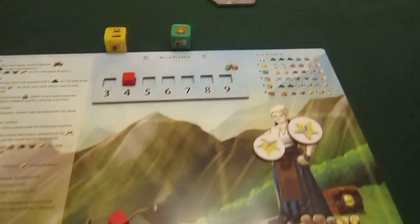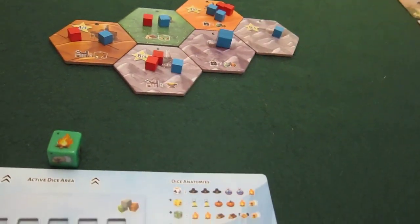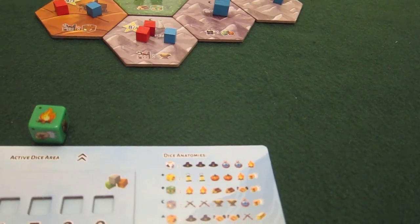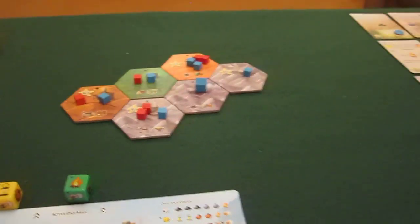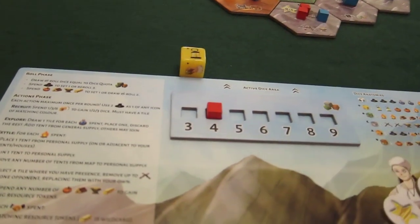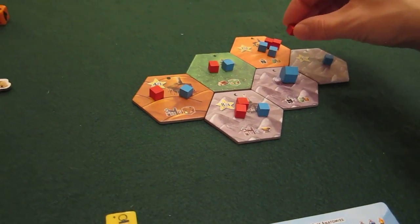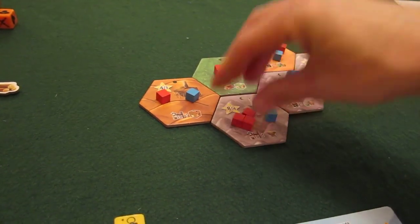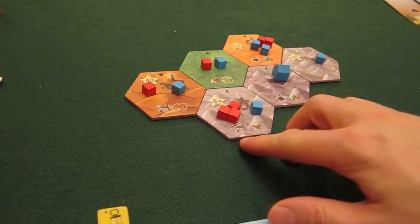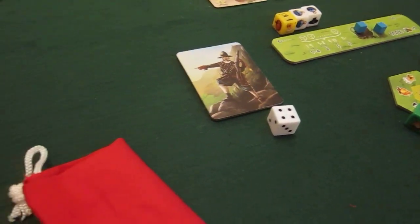I've only got one personal tent left. I've got a settle and I want to get control of tiles pushing up. I think I won't follow the bot's new tile — I'll move on to it later. So I use a settle and use my last personal tent, moving into a tile where I'm almost up to enough to build a house. I need one more.